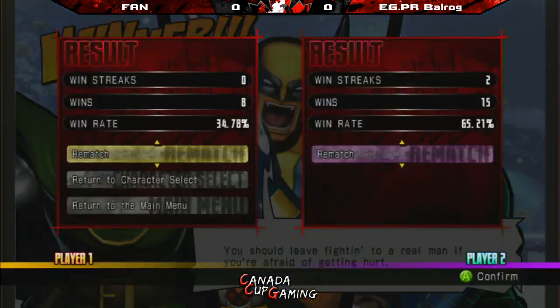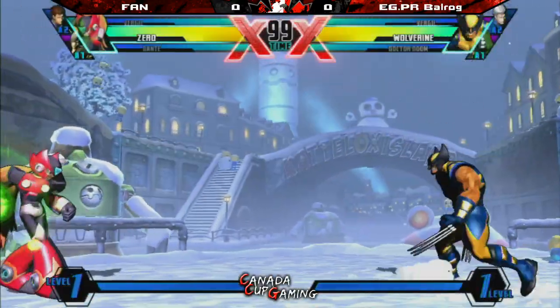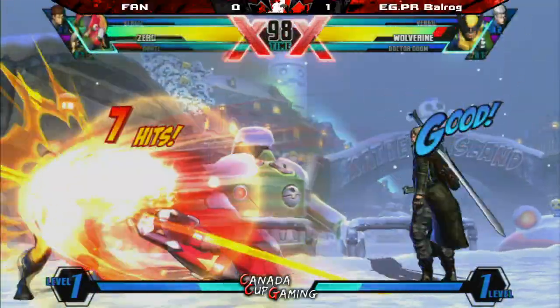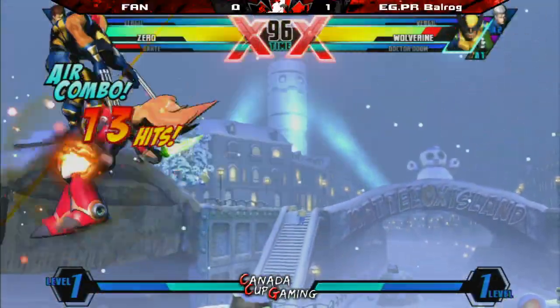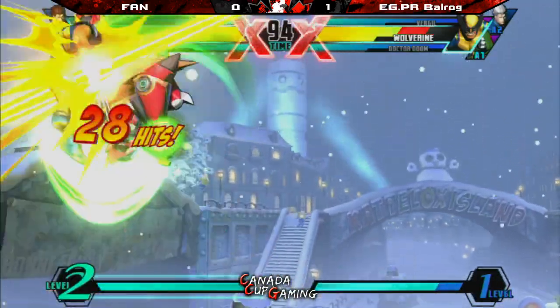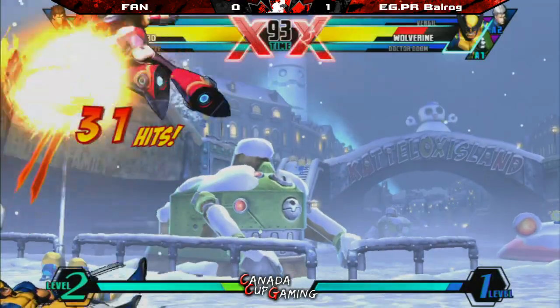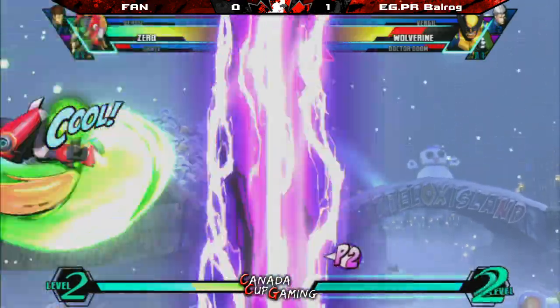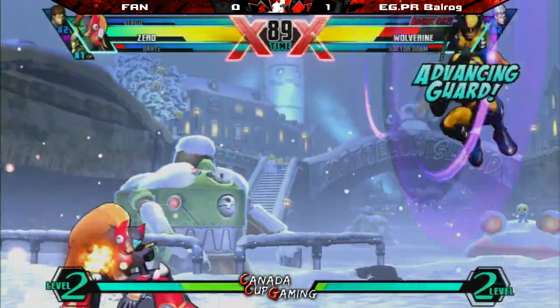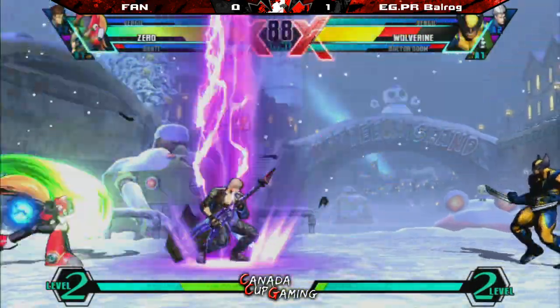PR Rock starting things off. Very quick match. Zero's got to try and put in a little bit more work this time. There he goes — knocks him down in the corner, gets his OTG. Zero may cry. He's going to get a couple more of those, except he missed his assist and the OTG. Just playing it really careful, trying to go for some full screen control with the lightning cancels.